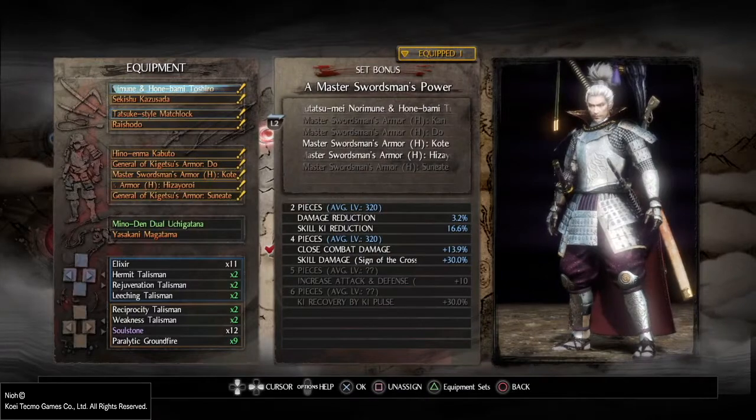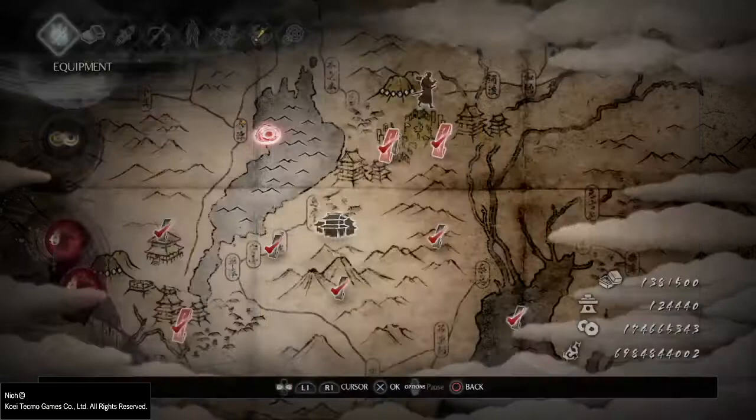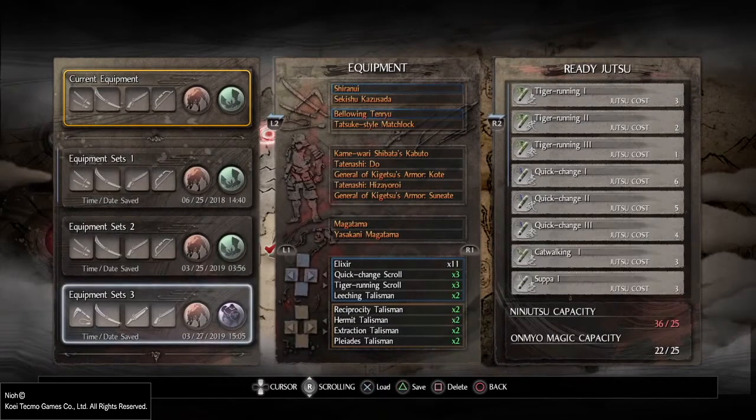One thing to keep in mind: when you put a weapon or armor in your accessory slot, it actually adds more weight to your equipment. So keep that in mind when thinking about agility and keeping at 69.9% for faster moving.